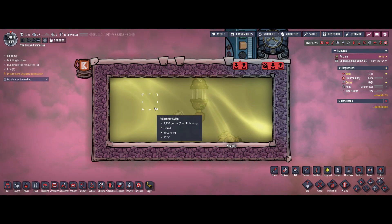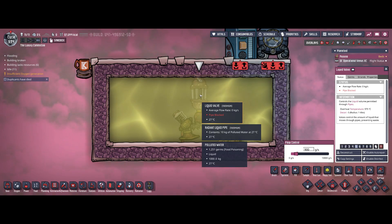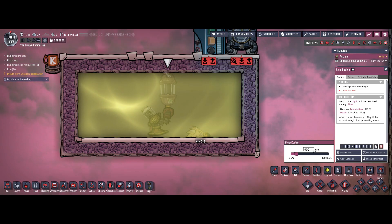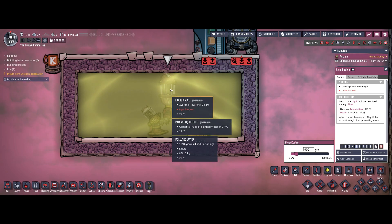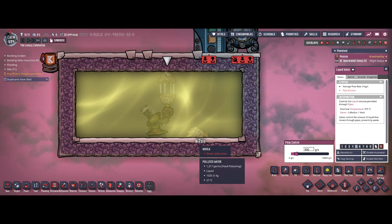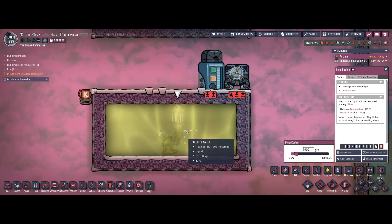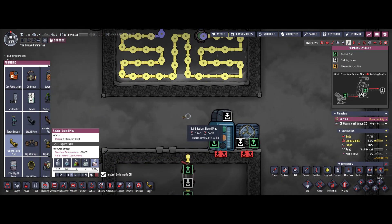As you can see down here, this is our reservoir of polluted water. I had to put in a liquid valve and set it to below one kilogram — for me that's just 900g, though you could go for 999. Keep in mind the liquid valve requires duplicate labor to be set up, which is why we had to sacrifice a duplicate here. That way you can fill your cooling loop.